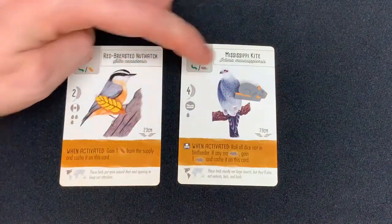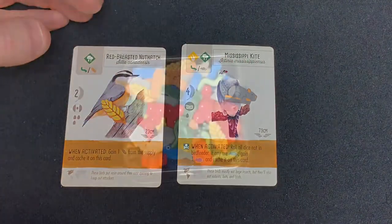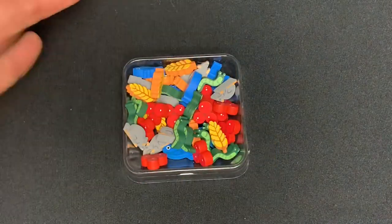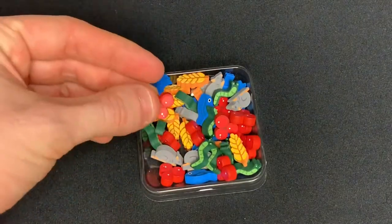You'll see here that the tokens fit on the cards really well, and they have a really cool look when they're paired with the birds. You'll also see they fit in the clear containers that do come with the base game, so you can easily pick them up and take them out of there.